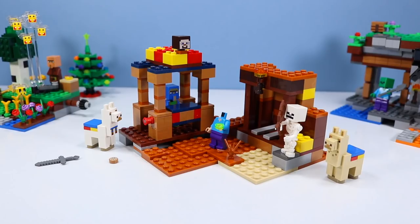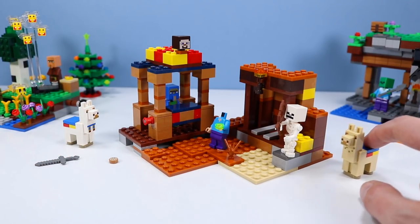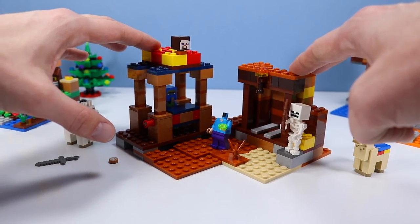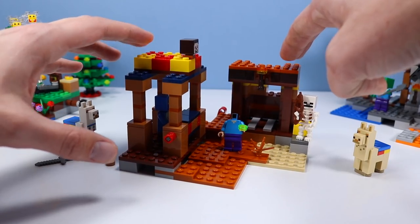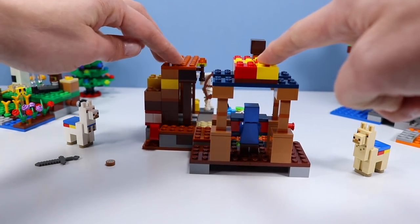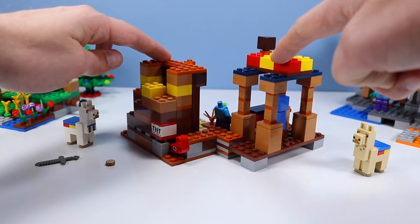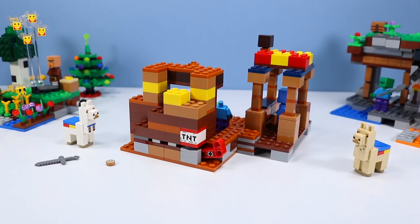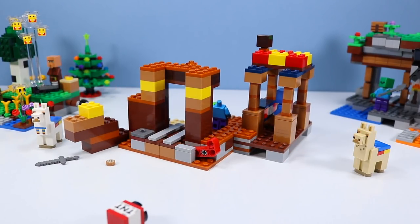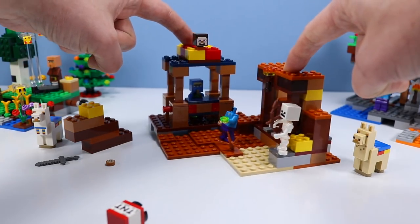And they've built the trading post. What can we say about this very cute little small-scale build? It's a trading post right next to possibly a cave entrance, and a skeleton has made its first appearance. Steve's head is switched up right now — I guess he's looking for a new one. And there's the back of the trading post. We've got a little exploding feature back here. Press this button and the explosion goes off. And then back around to the front of the trading post.